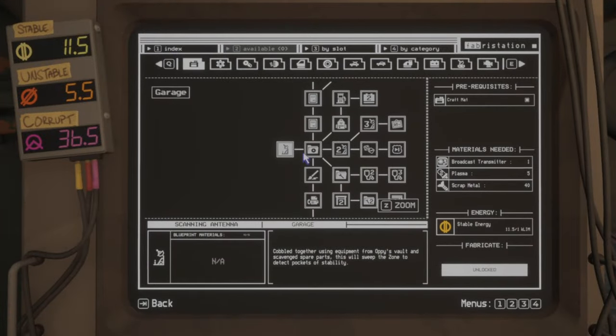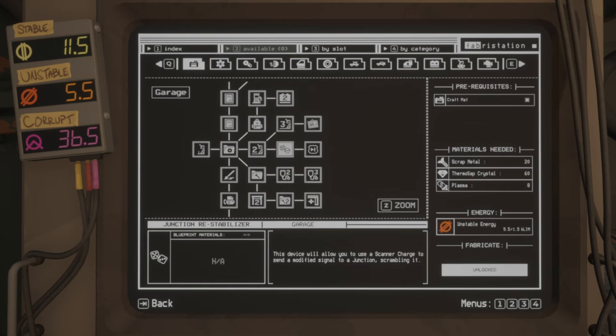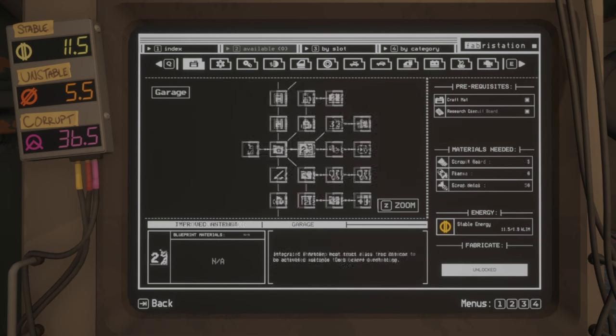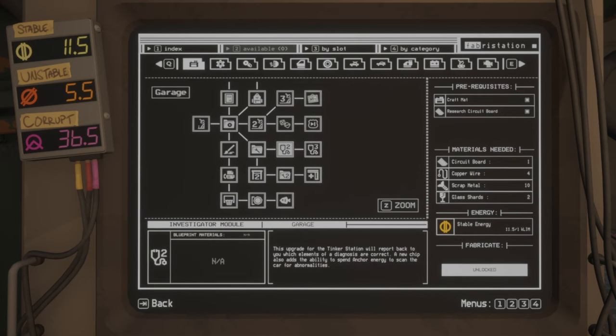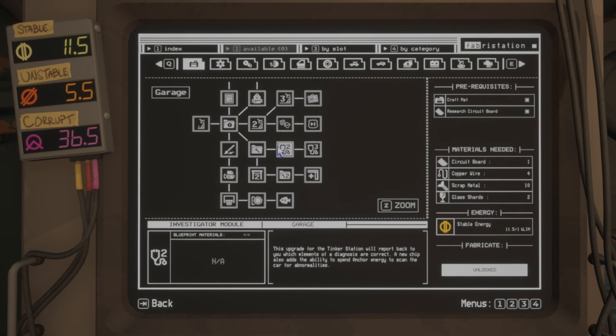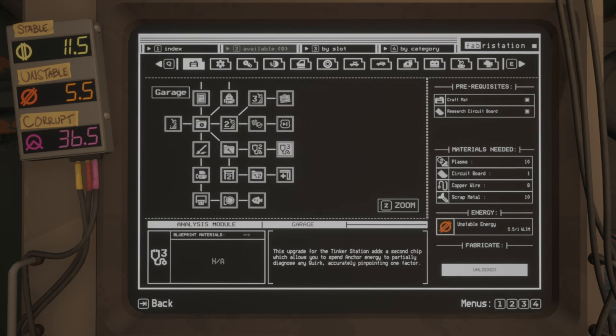From the auto shop upgrades you want to max out the antenna, build the junction restabilizer and junction bypass as quickly as possible, and the same goes for the matter regenerator and matter deconstructor. Then there's the investigator module for the thinker station — when you build it you can use anchor energy to help discover quirks on your car. You also want to build the analysis module, which gives even better hints in the thinker station to remove quirks more easily.